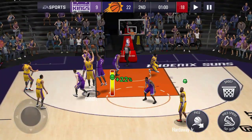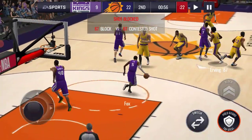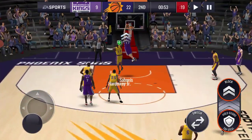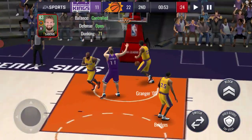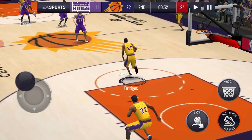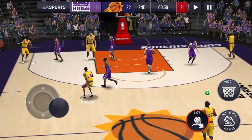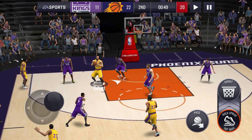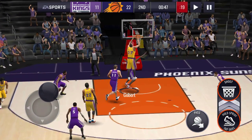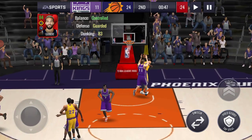We get blocked and we were double teamed. Okay, one more play and we're done. Let's see if we can get 24 points. Come through with the dunk — and we made it! 24 points!